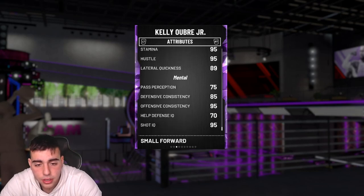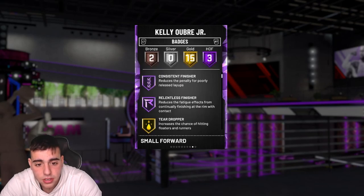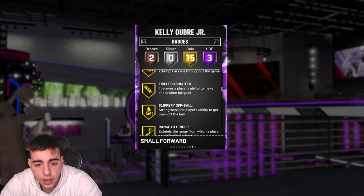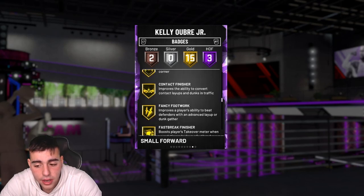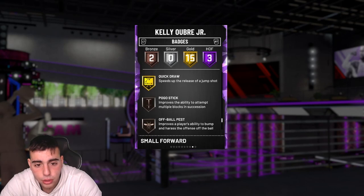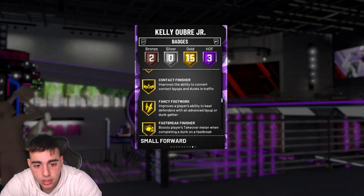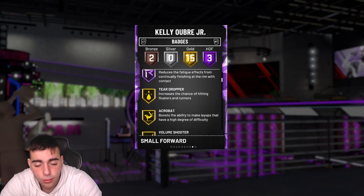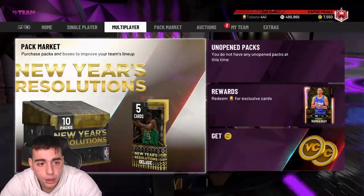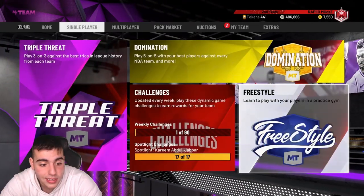Defense IQ is a 70 which is really bad. Badges: consistent finisher, pro touch, relentless finisher, acrobat, range extender, and quick draw catch-and-shoot. So he's got all the badges we want besides green machine — that's the one thing I do not see. Hopefully we can go off with him. Let's get into freestyle; hopefully his jump shot's money.